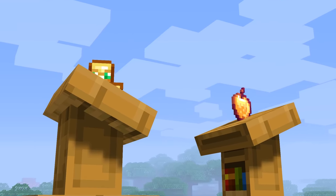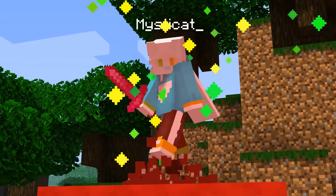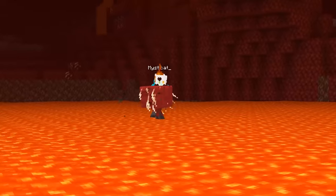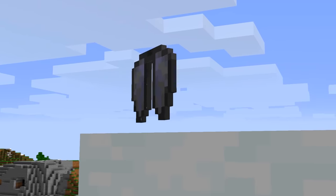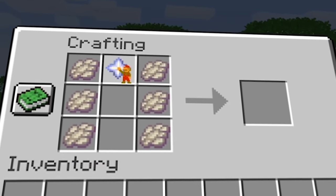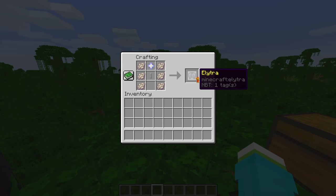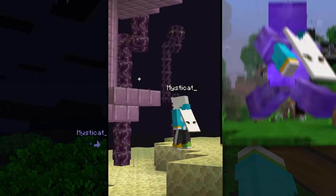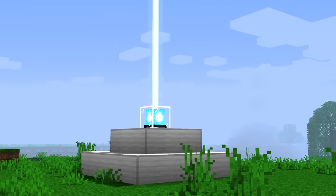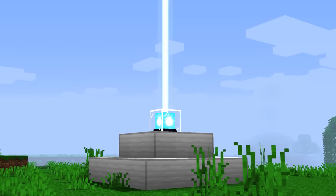I figured an enchanted golden apple was stronger than a totem of undying when I considered whether I'd rather fight someone who has an extra life or someone that's almost literally invincible for minutes at a time. And of course, the most anticipated one is the elytra recipe. This uses six phantom membrane for wings, a nether star base, and an end rod to hold it all together. This is a very fair recipe considering it requires you to enable phantoms, access the end, and fight a wither. Elytra are of equal if not more value than a beacon, so an extra wither fight shouldn't be a big hassle late game.